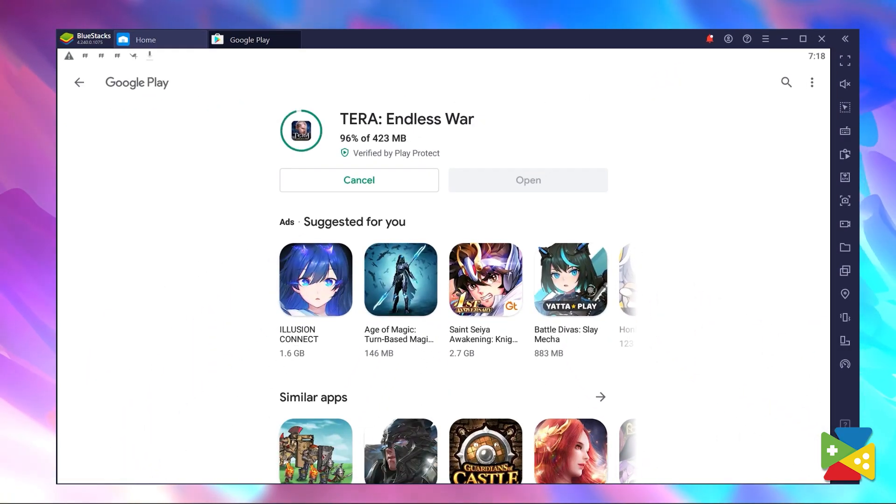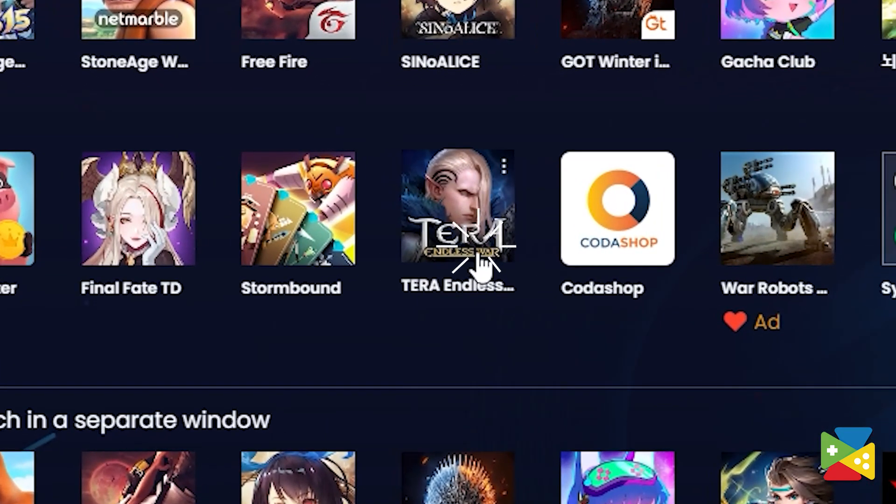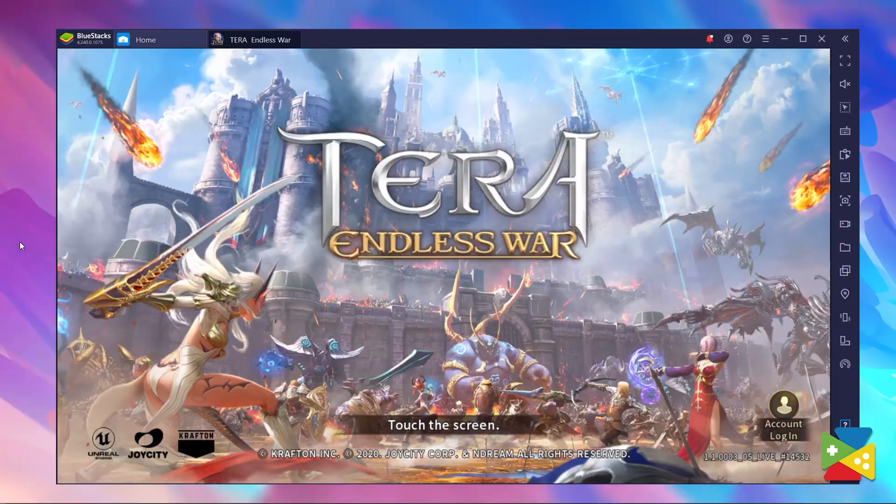And after the installation has finished, you can find the game's icon on the BlueStacks home screen. Just click on it to launch and start playing. And by following these simple steps, you can start to enjoy Tera Endless War on your PC in just a few minutes.